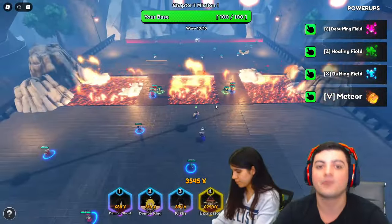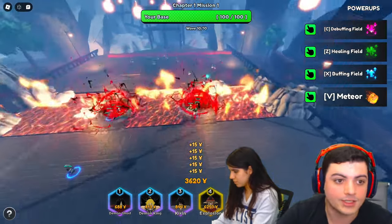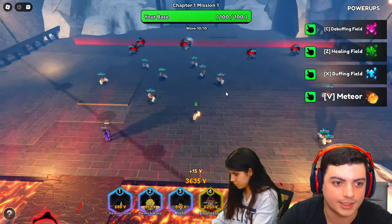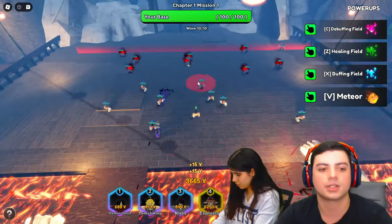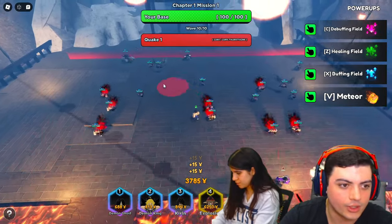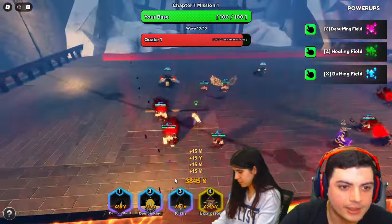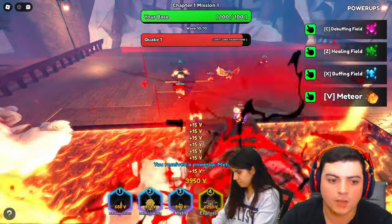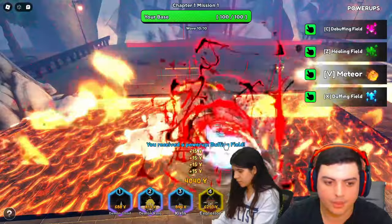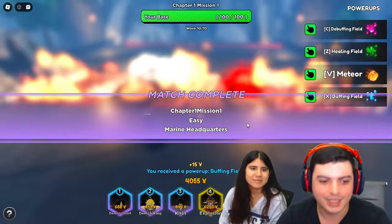Another thing — the reason those enemies on this side were getting by earlier is because enemies actually attack your units. Each unit has a health bar — if the enemy kills your unit then it's gone and enemies walk right by. You have to make sure you have enough health on your team or enough damage so you're not losing units. Wave 10 is the final wave, there's a boss spawning — there's Whitebeard the man himself. Let me drop the meteor on him.